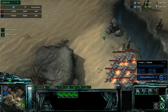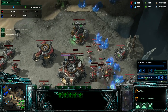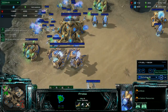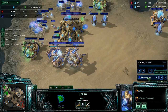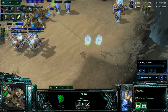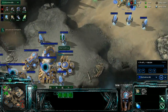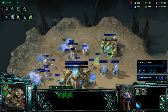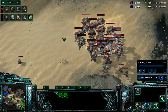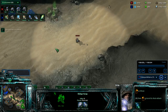His third has to die. I'm at 180 supply. My plus one weapons are almost done, plus two air is almost done. He's getting more stargates. I take my whole force, stim one marine, scan here just to see if there's an observer over my units — there's not. Send one marine over there, see nothing.